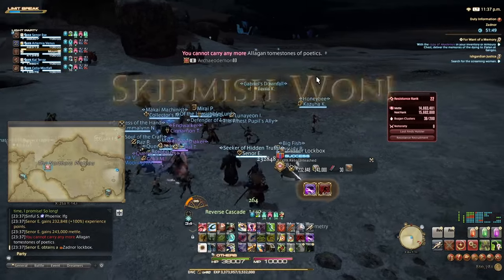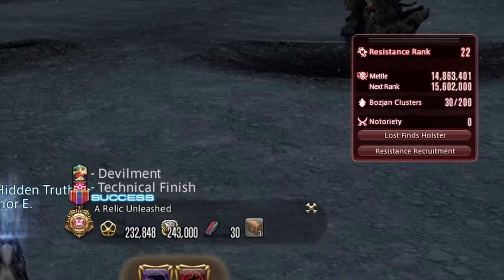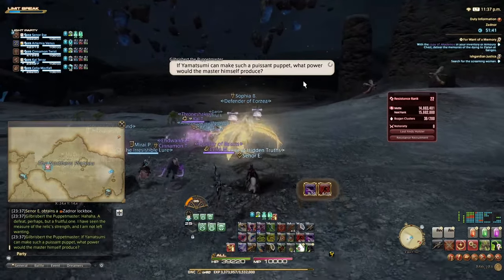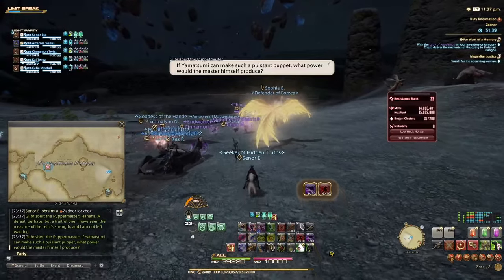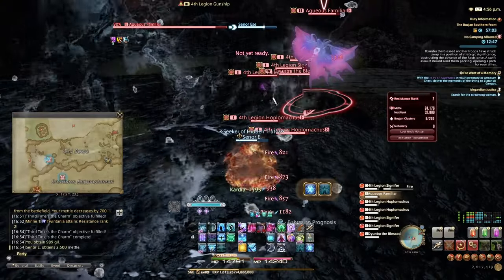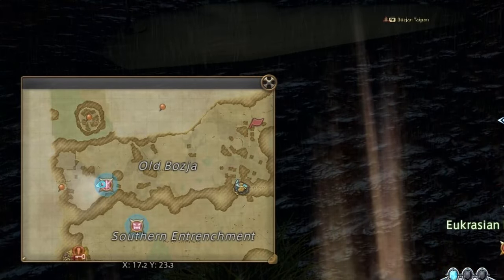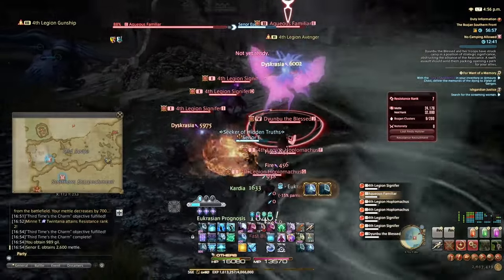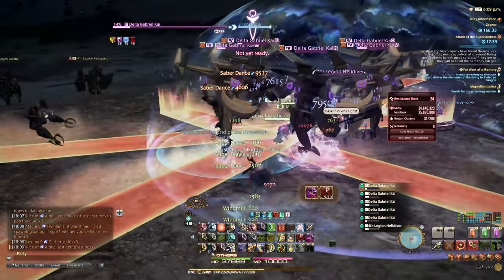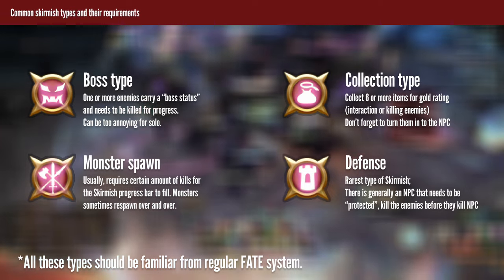To progress Bozja's story and its contents, you are collecting mettle — your battle courage — which increases your resistance rank. You can collect both experience and mettle inside the instances by participating in two types of engagements: skirmishes and critical engagements. Skirmishes are essentially like FATEs — they pop all the time and most do not need any special requirements to be active, though some do require killing specific mobs. There are several types of skirmishes marked with different icons; it is worth noting what type you're going to so you don't waste time.